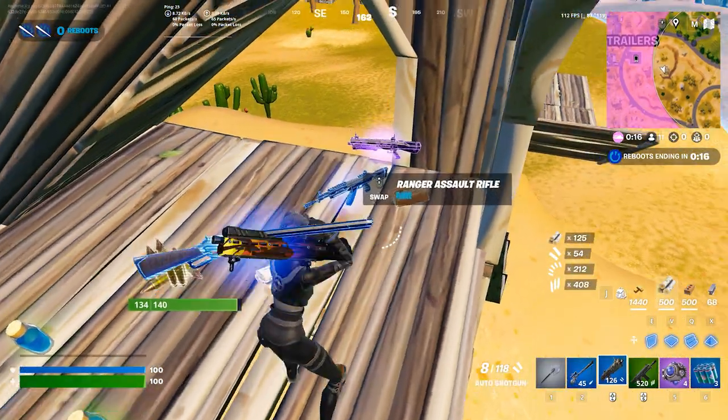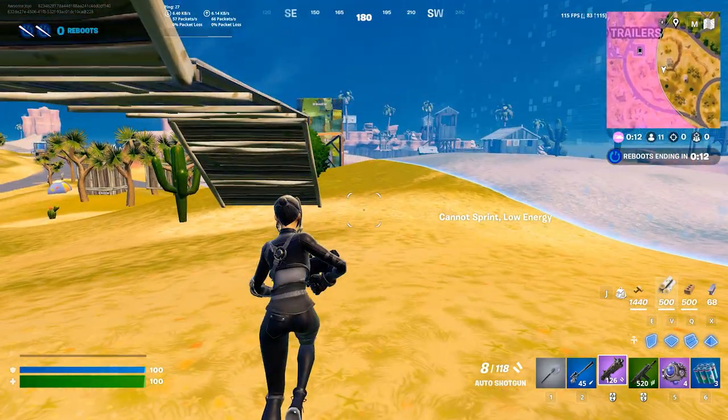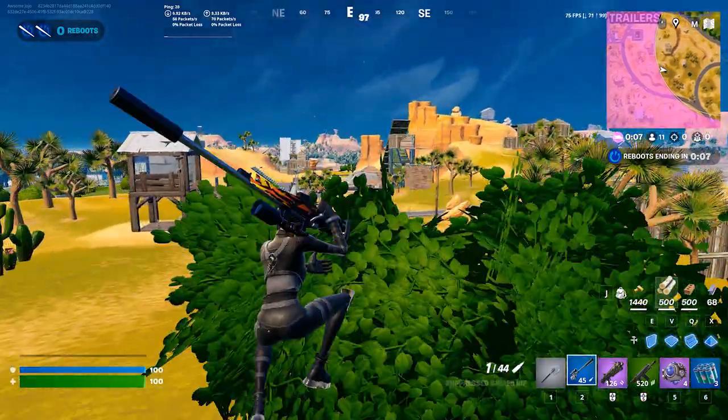Oh my gosh, we got a sniper — that was actually super good. Now we have max wood as well, so we can just camp in a bush. At this point, you just want to get snipes and play super safe until top three or four.